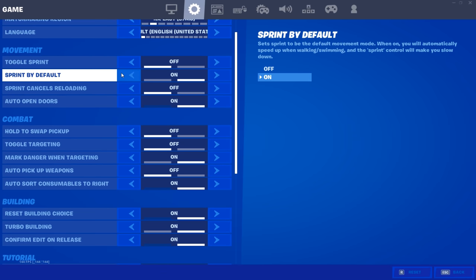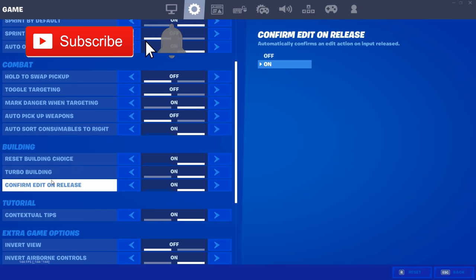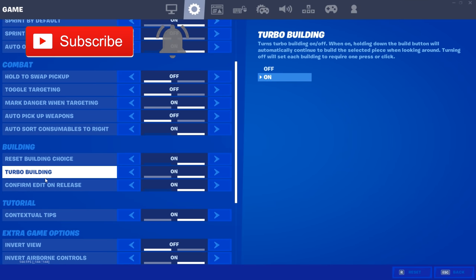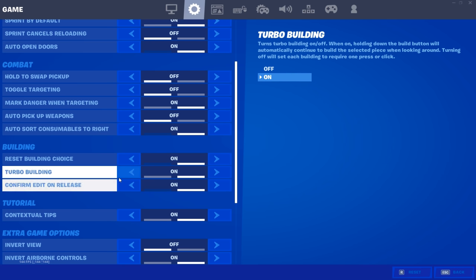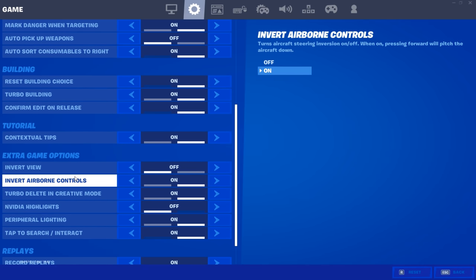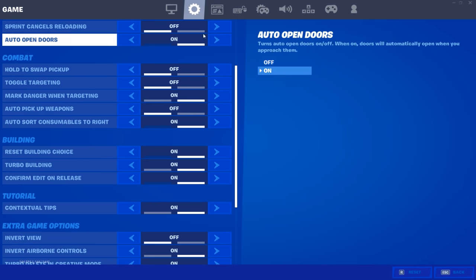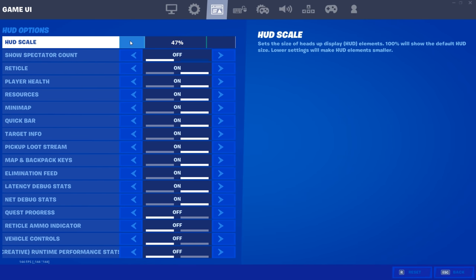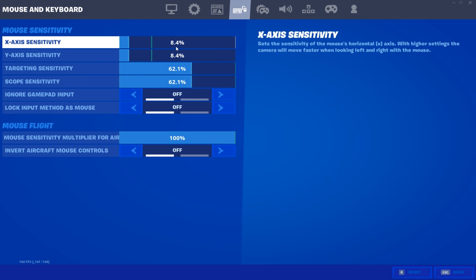The only thing that's really important here that I do specifically is edit on release. As you can see, turbo building is on, reset building choice on, and confirm edit on release. I edit with a single edit bind — F — edit on release. Nothing else here is too notable; it's all preference. For HUD scale, this changes if I'm playing creative or in-game, but I usually play with a smaller HUD.